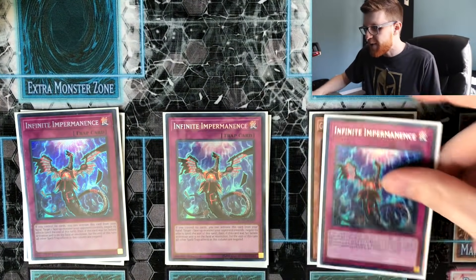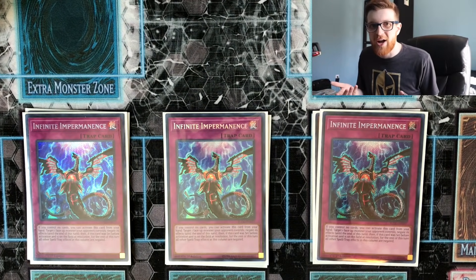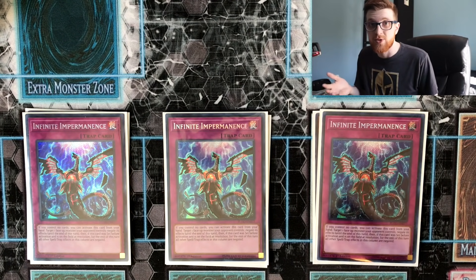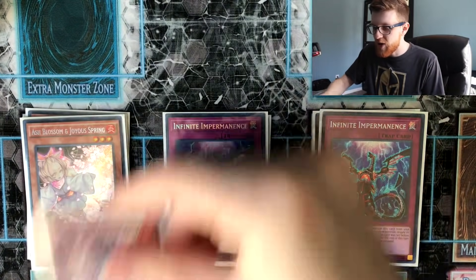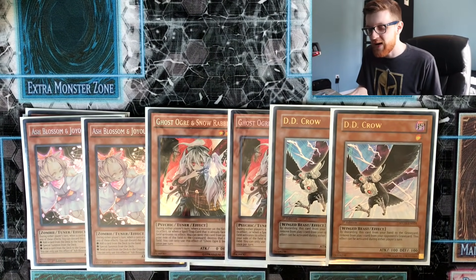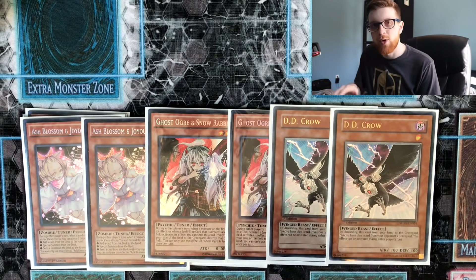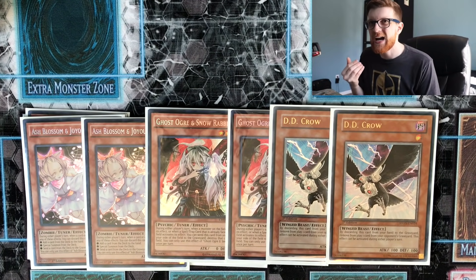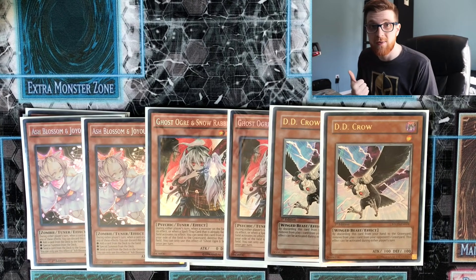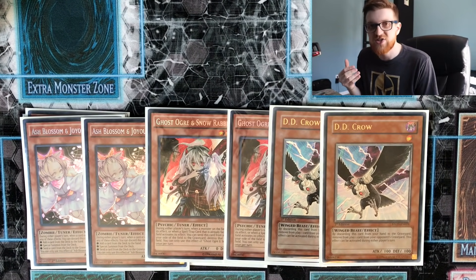Then we have three copies of Infinite Impermanence. I threw this in the hand trap category because it basically is one. It's like a better Effect Veiler essentially, because it can't be stopped by Called by the Grave. That's really huge against Salamangreat specifically — stopping their combos is so crucial. Not to mention having the ability to negate something in the same column can sometimes win you the game, especially if it's a floodgate. Then we have two copies of Ash Blossom, two copies of Ghost Ogre, and two copies of D.D. Crow. I didn't want to open multiple hand traps that are only once per turn because that prevents you from stopping multiple plays. Crow is very strong against Salamangreat — banishing their Spinny, their Counter Trap, or any of their cards from that graveyard-heavy deck is key.